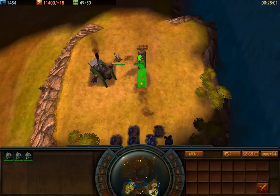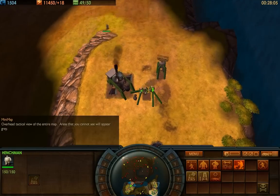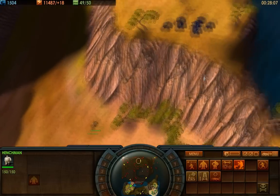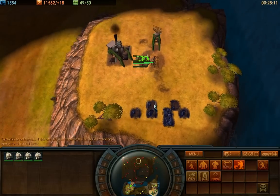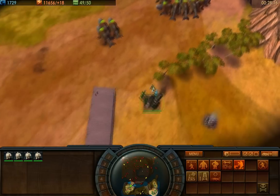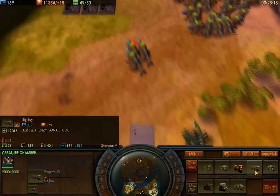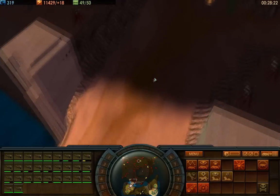Hey guys, come build another anti-air tower over here — right here! You're set to mine coal, aren't you? Cool. LL Cool Coal. Pop out a couple more creatures. Let's get this party started, shall we?